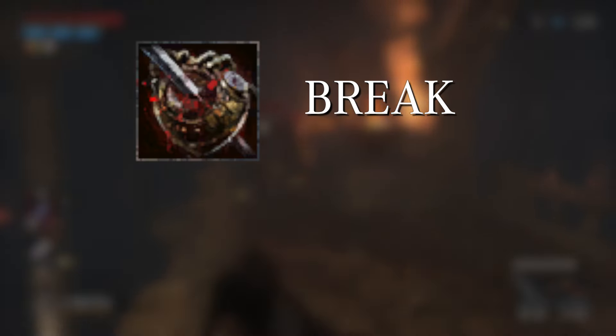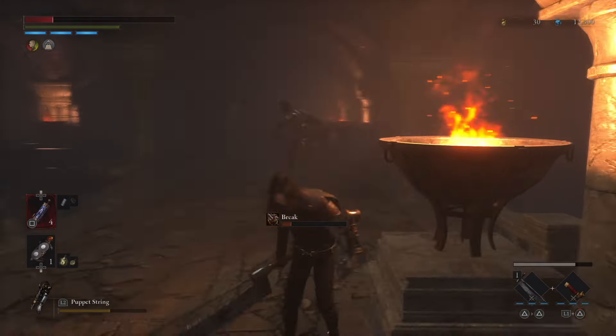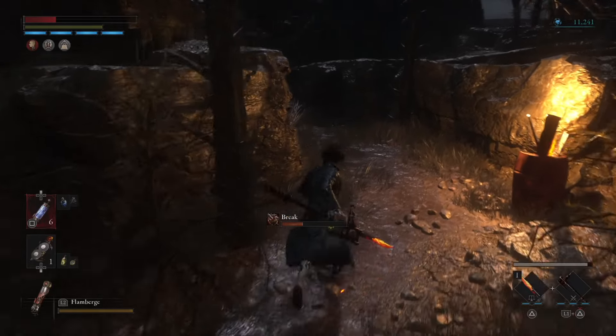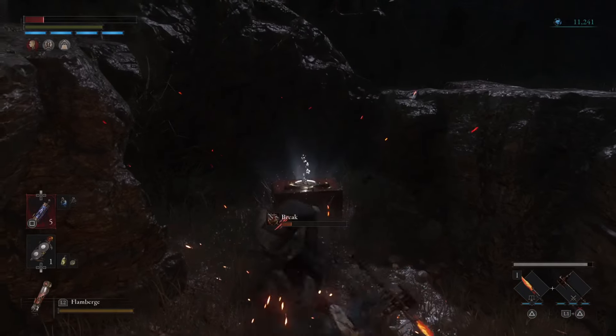Now we have Break damage to go over. Break is kind of fun. Like Shock, Break damage can be inflicted by certain enemy types as well as environmental hazards like bear traps. It's also applied immediately upon taking damage, and while affected, using your Pulse Cells restores less health.